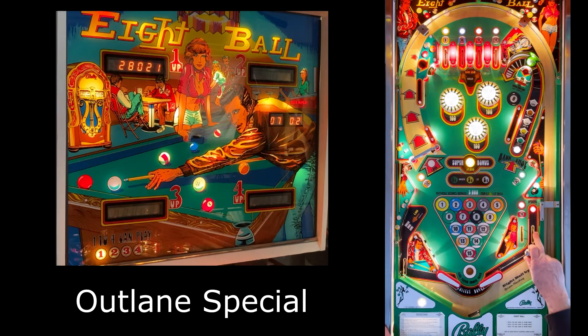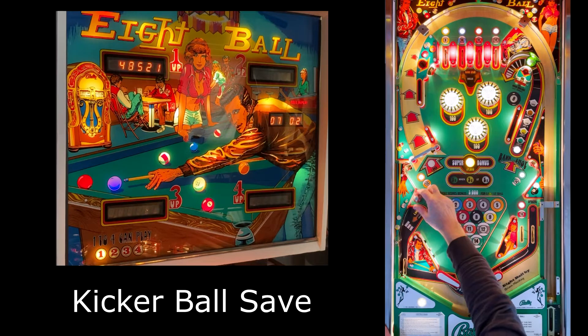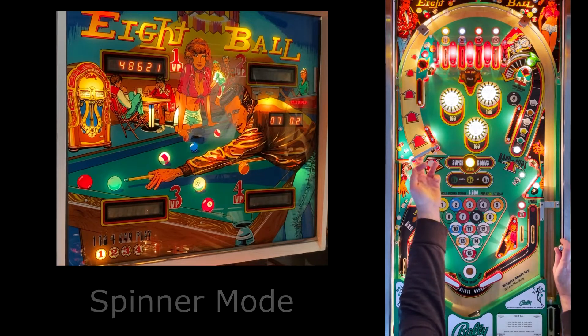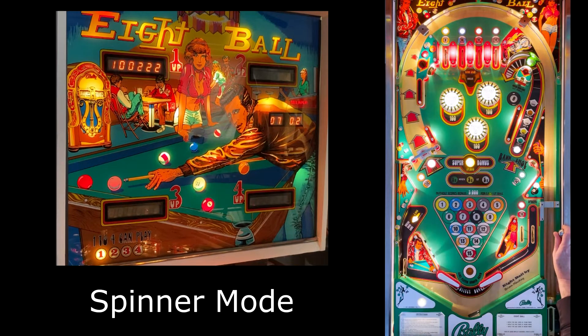This is the normal outline special. Now with the kicker lit, there's a three-second window where it'll kick it again if it needs to. This is the 10-point spinner — once lit, you get a thousand points. Watch the countdown; when it gets to zero, it sounds different.